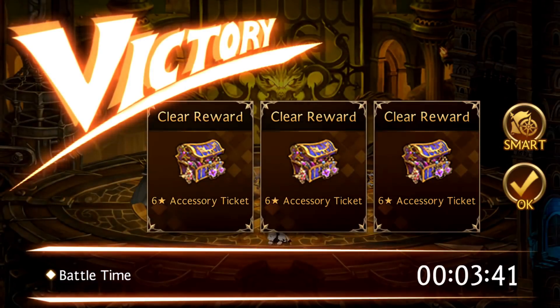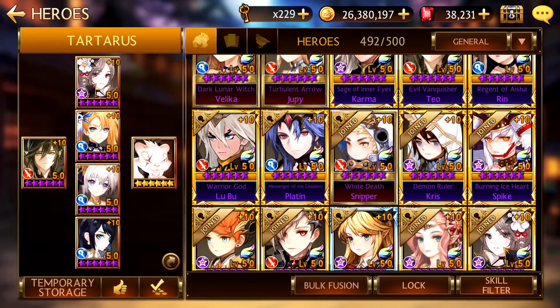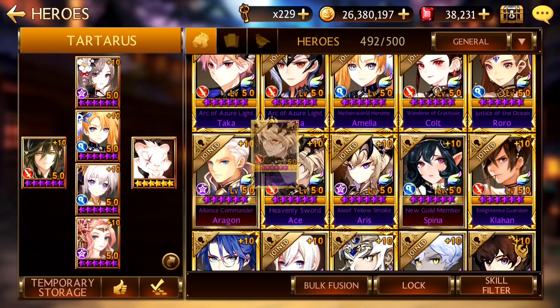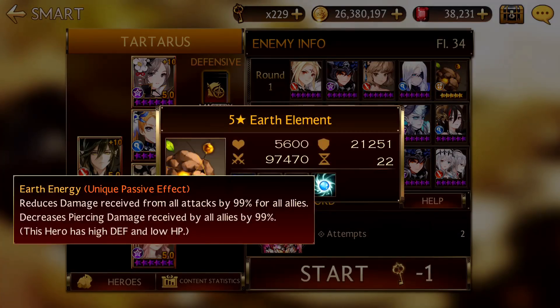So over here I'm swapping out Tara for Rachel and Yeonhee for Ace. This will actually be my standard team for the next 3 rounds. I know that there's an Earth Element here but not to worry — Wild Fury can actually do a lot of damage on the Earth Element, so you don't actually need Fixed Damage to kill it. You guys will see that later on.